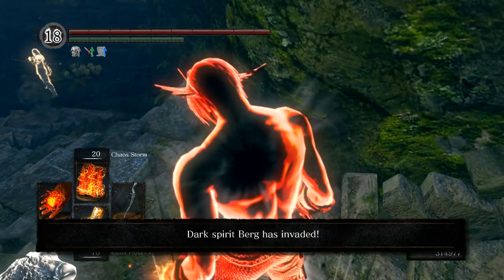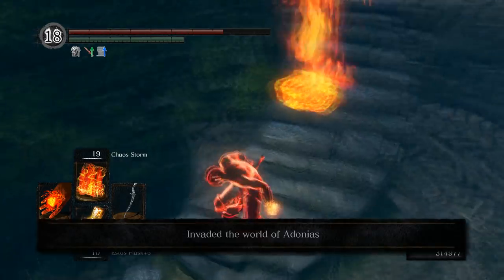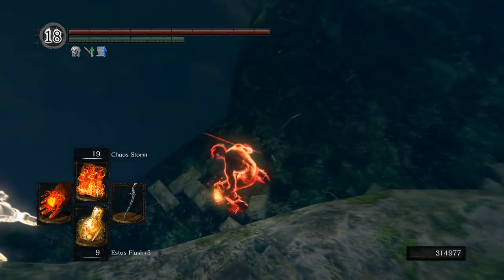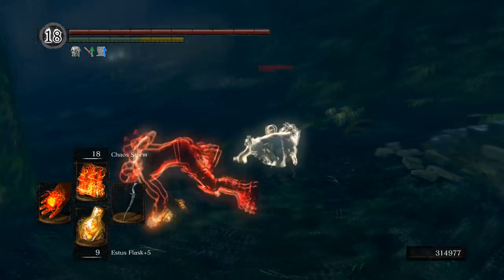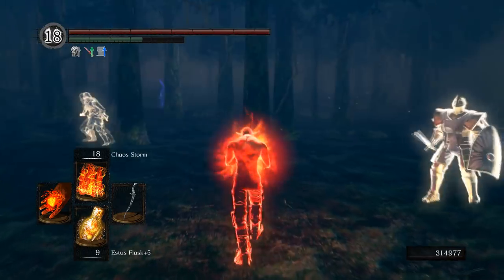They try and run straight up the stairs, and I bottleneck them with multiple Great Chaos Fireballs, picking up two kills and ending the fight. They thought it was safe to rush me after I expended both my Firestorms — however, this build has so many spells that you always have something in reserve. Also note that when you cast Chaos Storm or any Firestorm variant, if you get interrupted halfway, it doesn't use up all your charges, and you can keep on using it.